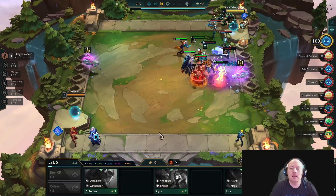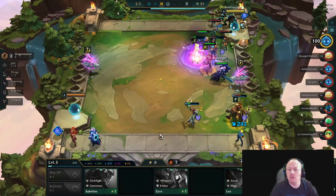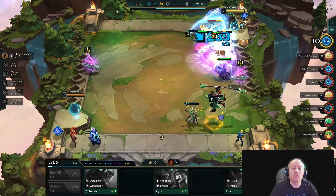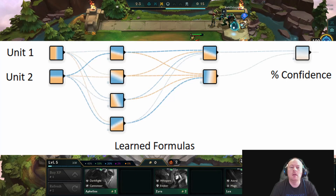So I need a technique that can analyze data and make educated guesses. In addition, even simple decisions are no longer simple once you take into account items, augments, traits, etc. A neural network is a good option to solve this type of problem.